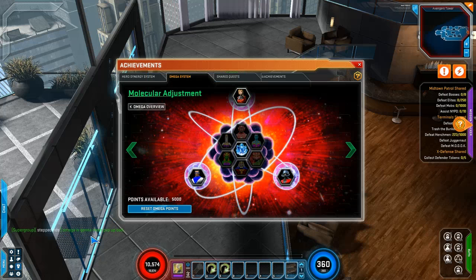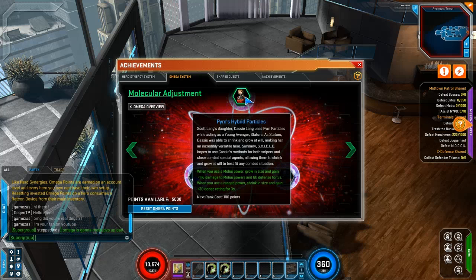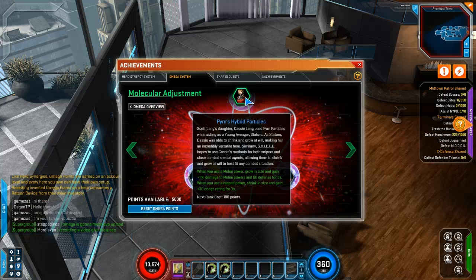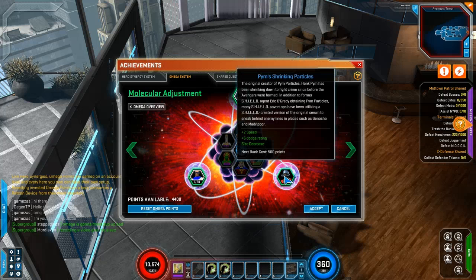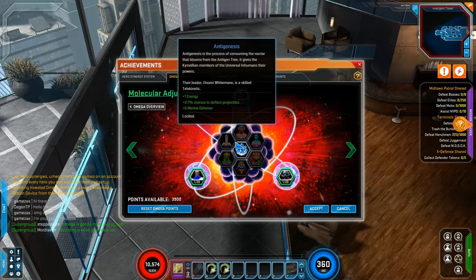My guildmate is saying the same thing that I was just saying about Omega points in PvP. Ok, 100 points. It doesn't give you any connection, these are just out there. Two speed for 500 points. The dodge is just horrible. I guess if you want two speed...